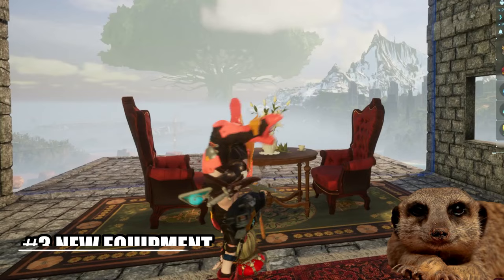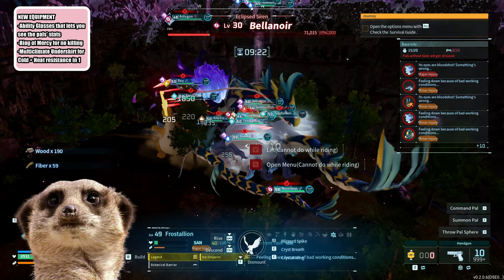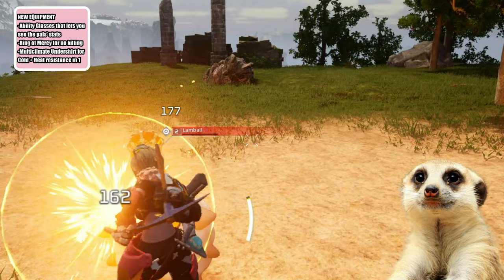Number 3: New Equipment. For new equipment, we have the ability glasses which let us see a pal's stats, though we won't be able to craft this item if we don't farm the raid boss. We also have a ring of mercy which prevents reducing an enemy's HP below 1 when we attack them. This is good to use so that you can avoid killing pals that you want to catch. Just make sure to turn off your pal, or use a pal with a mercy hit passive, which works the same way as this ring.